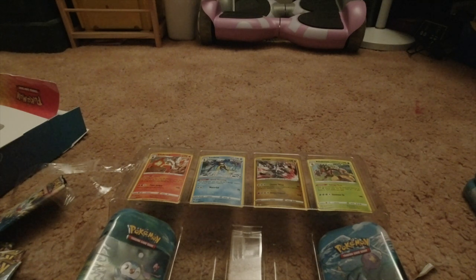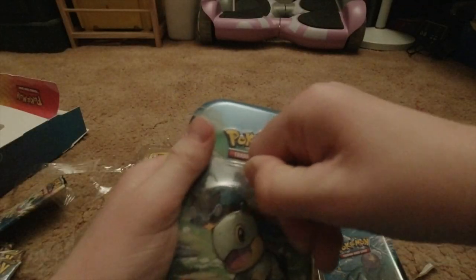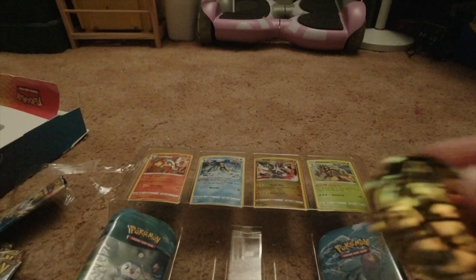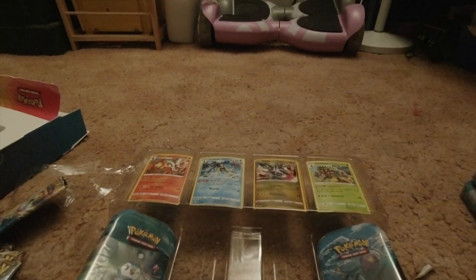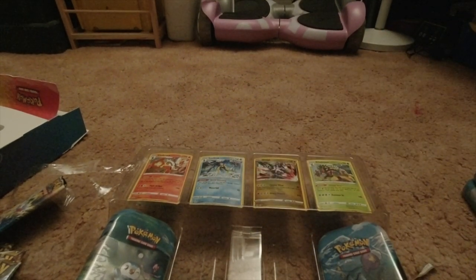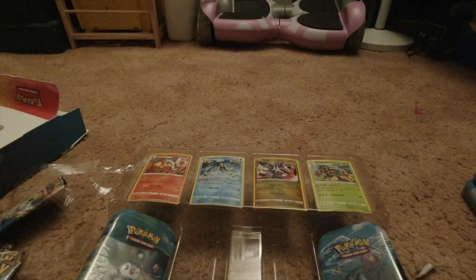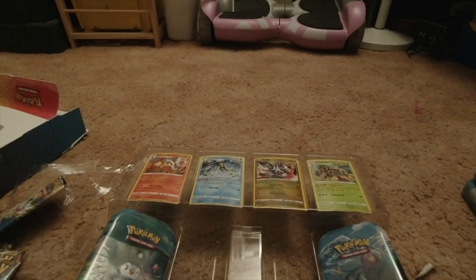Okay, let's move on to this turtle guy - and sorry if I mispronounce any Pokemon names. Let's get this boy out. Okay, we opened our turtle dude. We got another saber-tooth Meowth coin, we got our little poster, we got another Sword and Shield Astral Radiance pack and another Brilliant Stars pack.